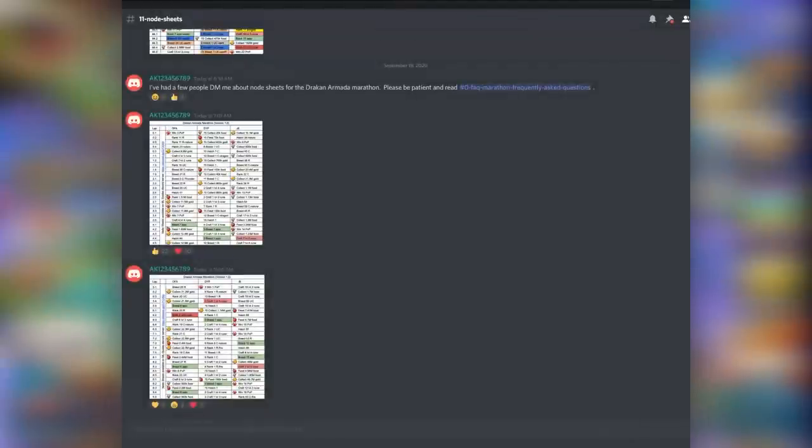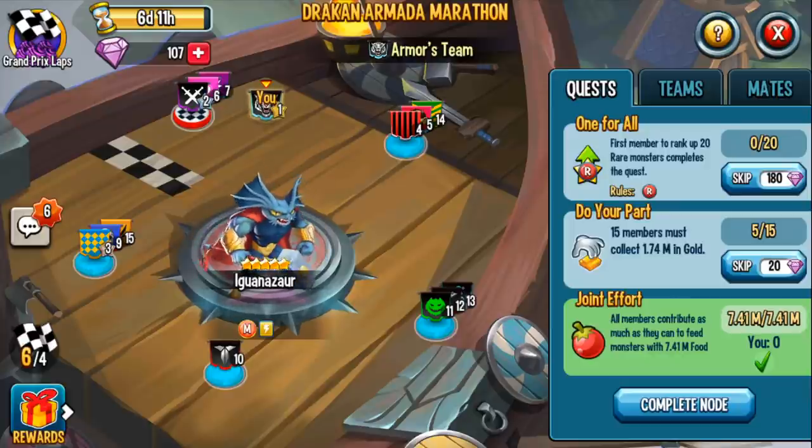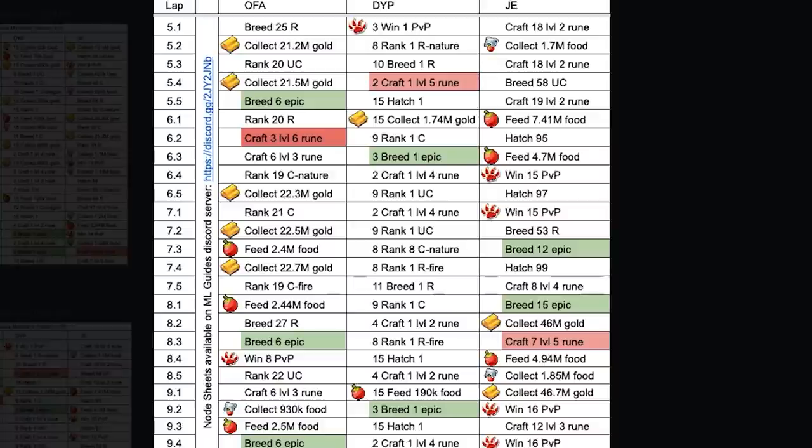There are even node sheets for the race. If you want to prepare for the race and know what nodes to expect, based on historic data and current up-to-date progress of teams that have raced, we can know ahead of time. For example, right now we're at six laps. We have a one-for-all to rank up 20 rare monsters, a feed-your-monsters node, and the next node is craft three level-six runes. So I can start putting four level-five runes together and tell my team to start crafting. 95 people need to hatch — that kind of detail. Super useful. Please join this Discord. It is the most valuable investment you can make, and best of all, it is free.